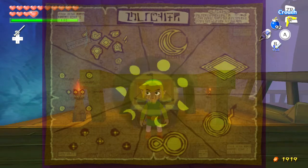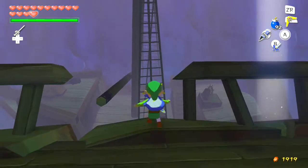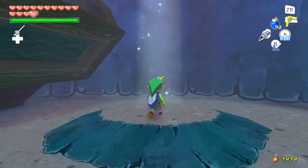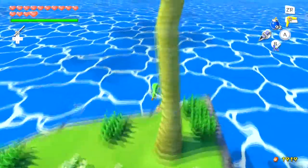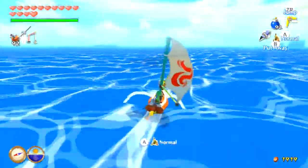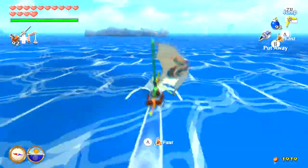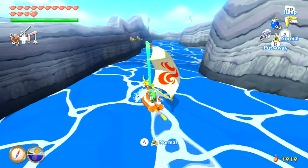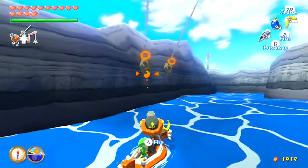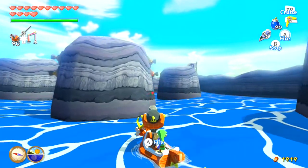Your reward for going through the pot maze is the Ghost Ship Chart. It basically tells you where the ghost ship will be located depending on what type of moon it is at night, which is really useful. The location of the ghost ship will also appear on your sea chart, which is very useful if you want to explore the ghost ship. I plan to show off the ghost ship after I'm done with all this exploring.